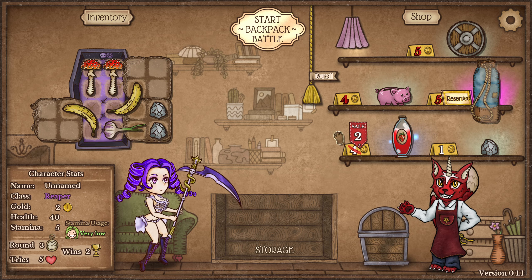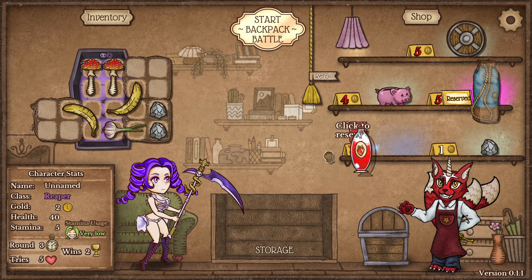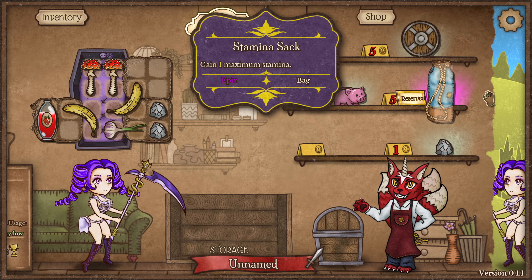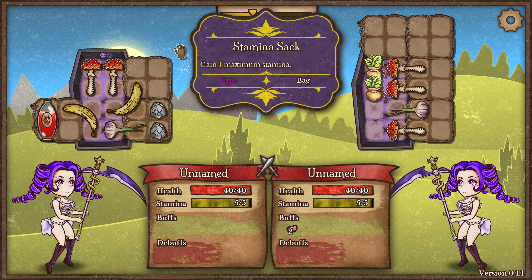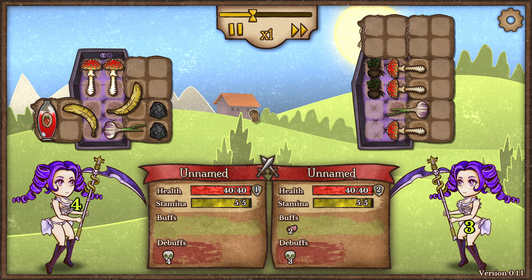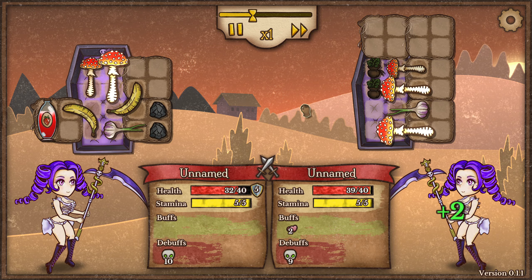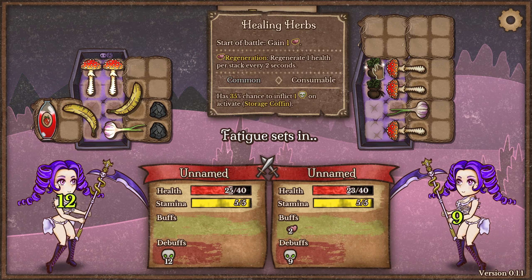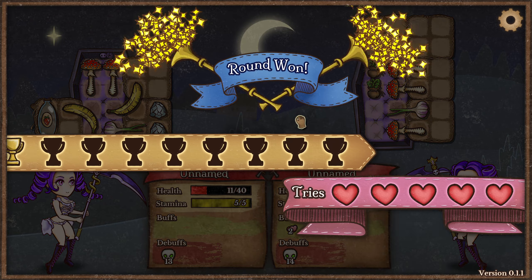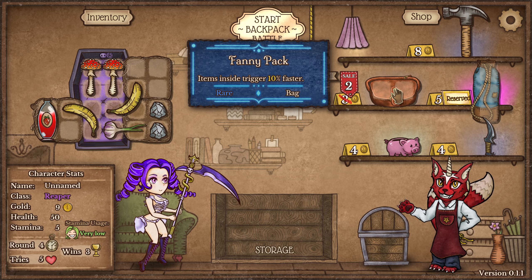Right here we got a Stamina Sack, which is really good if we're going to be using stamina at all. I like a Health Potion as well, so we'll take that. We probably won't be using that much stamina, but it's nice to have. And we are playing against real people — these are real people. It is unranked though.